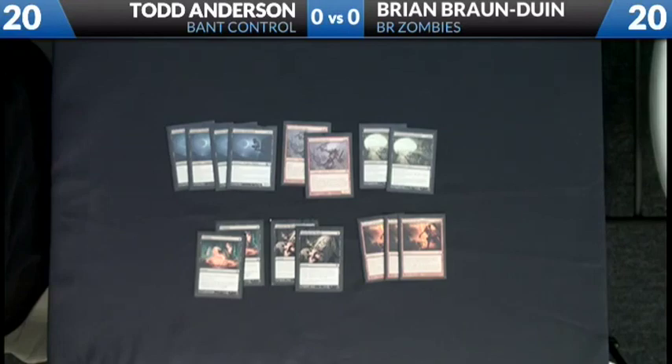Bonfire of the Damned is mostly for the Green-White deck — it just destroys that deck. A lot of versions now are playing Thalia, Avacyn's Pilgrim, Champion of the Parish, Mayor of Avabruck, and Silverblade Paladin — all cards that just get wrecked by a Bonfire for two. Appetite for Brains is in there basically for Thragtusk, but it's also good at getting other key cards in those matchups like Planeswalkers or Terminus. And Cremate is for the four-color reanimator decks — if you can exile their guy in response to an Unburial Rites, you buy yourself a huge amount of time.